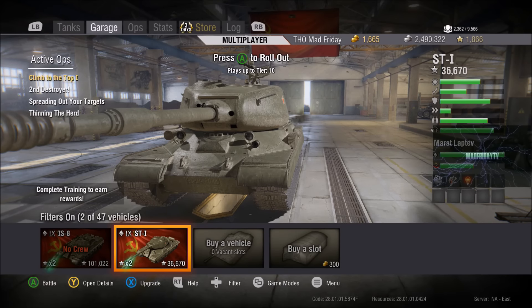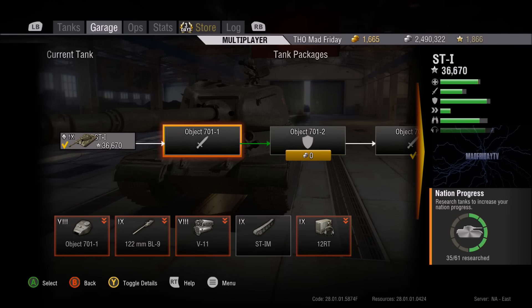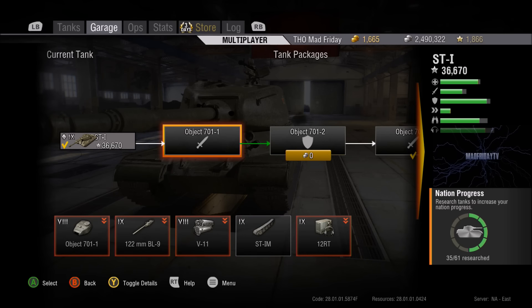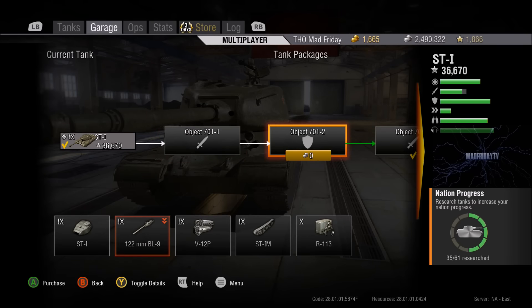Let's have a quick look at the packages. The stock tank isn't that bad at all, although it's going to be slow and won't have as many hit points. The gun is the same gun you get on the IS. If you've been up the IS line, the BL-9 is used on the IS-3, so that first upgrade should be cheap. The second upgrade gets you the nice thick turret, a better radio, and a better engine — it starts to move then.